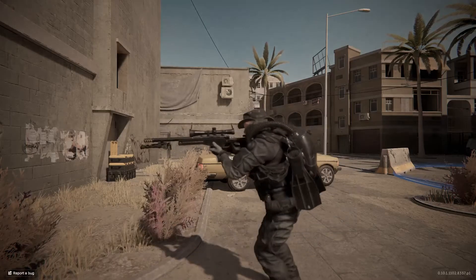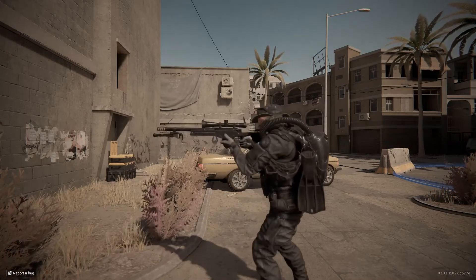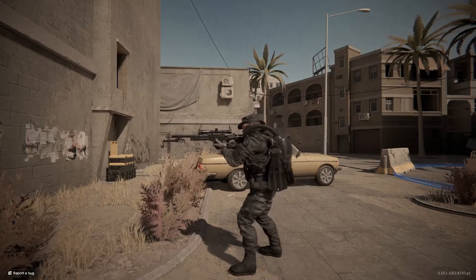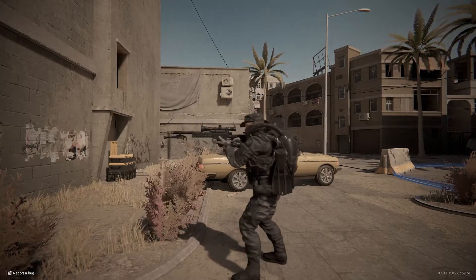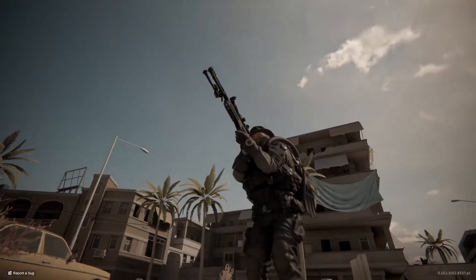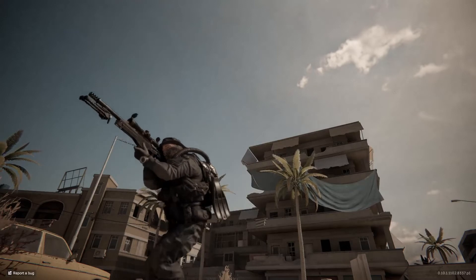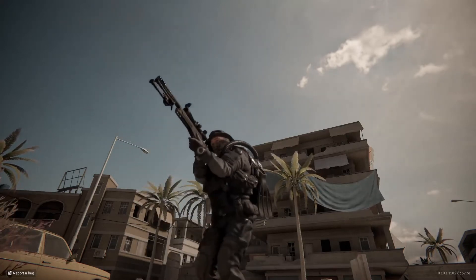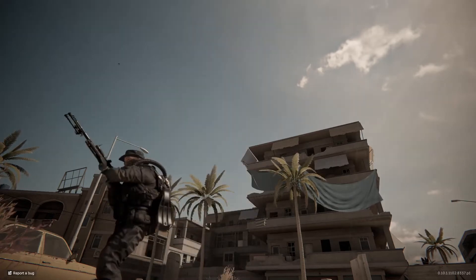Now let's talk about his primary: the AWSM sniper rifle. It's one shot to the head to put down, or two to three shots for the body. It has a five round magazine and will start with three mags total. If you further upgrade it, you'll have four mags further down the upgrade tree. The upgrades include a bipod, a sling, and a new scope. Hipfire is not really recommended, but ADS — aim down sight — for the sniper is quicker than using hipfire.